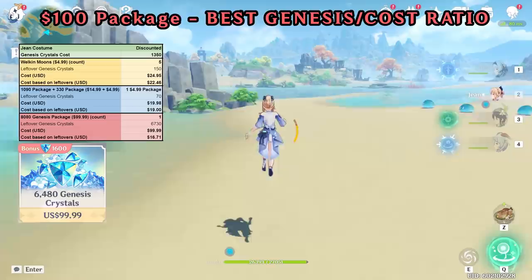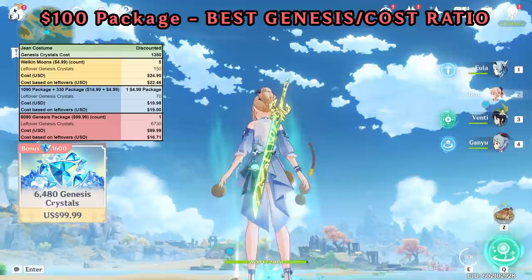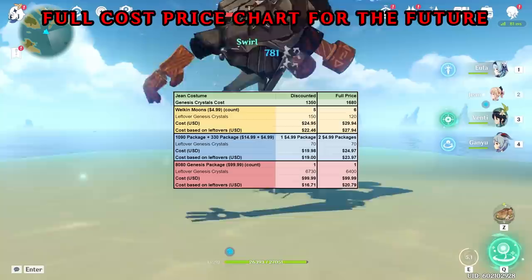In terms of the best overall Genesis Crystal to cost ratio, the $100 package is the way to go, ending up at $16.71 of Genesis Crystals. You'll have 6,730 Genesis Crystals left over, which will be enough to get four more costumes in the future if the price is still 1,350 Genesis Crystals. This has the largest upfront price tag but also the highest Genesis Crystal to dollar value.